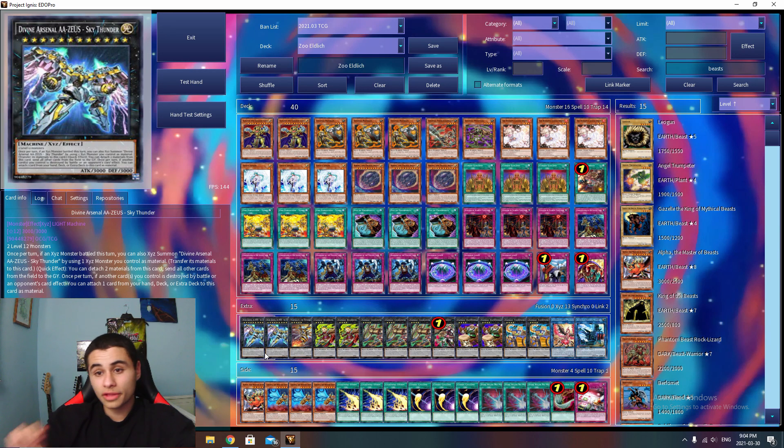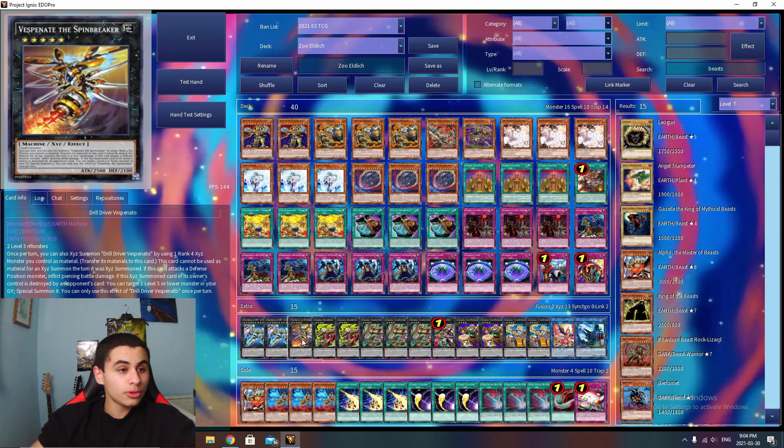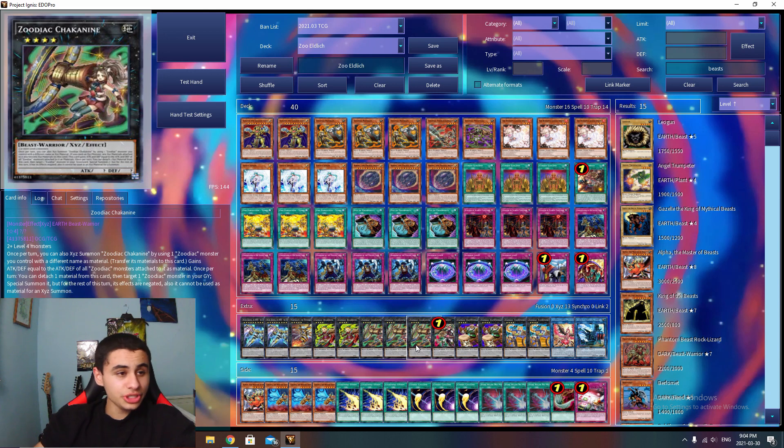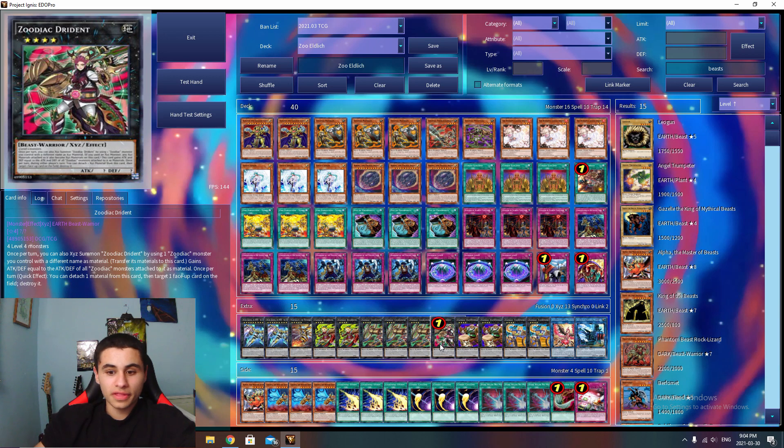Double Divine Arsenal AA-Zeus. Having one is really nice but the second one is amazing for the late game. One Vespinado — really really good, you make it over Drident sometimes. Double Zoodiac Boarbow — absolutely insane. Triple Zoodiac Chakanine — probably one of the best Zoodiac monsters. One Drident — obviously absolutely insane. If Boarbow comes back then this deck becomes exponentially better, but it's already really good.